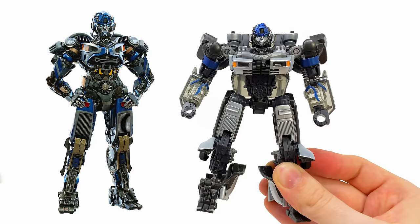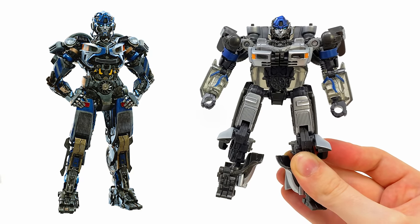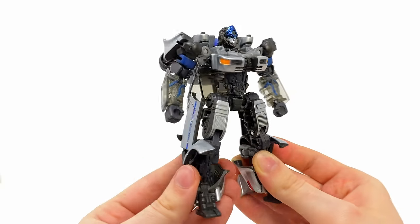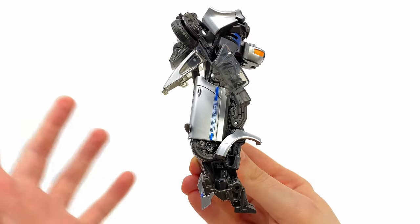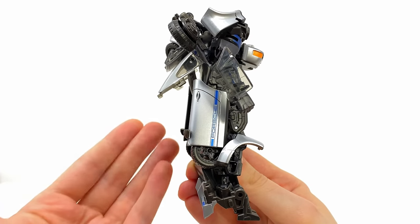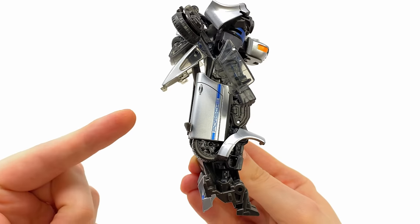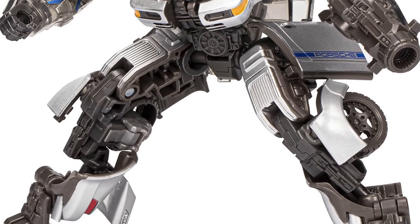When Mirage would transform in the film his robot mode was clean — a lean mean fighting machine with next to no vehicle mode pieces showing. For a deluxe class those pieces have to end up somewhere, which is why I've slightly mistransformed him to better match what we saw in the movie. I've angled the backpack out of the way so the Porsche doors slide closer into the body, which I think looks a little nicer than the stock transformation.